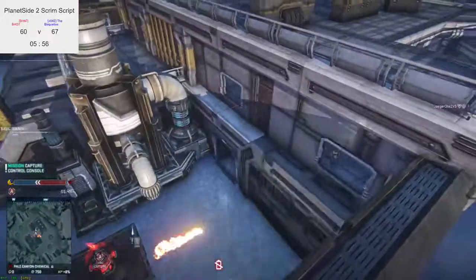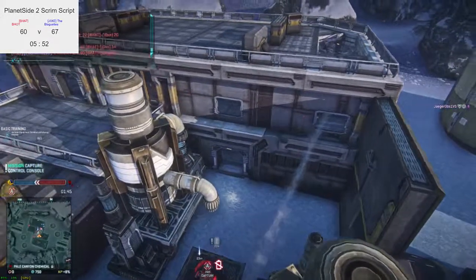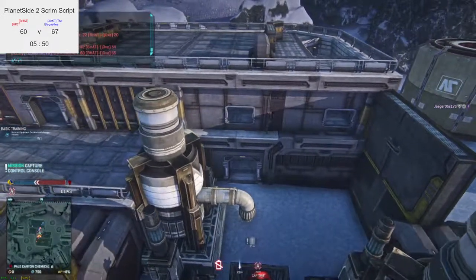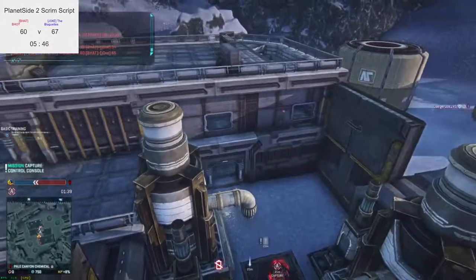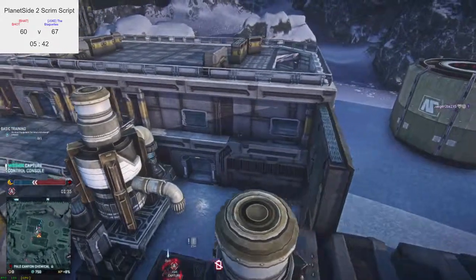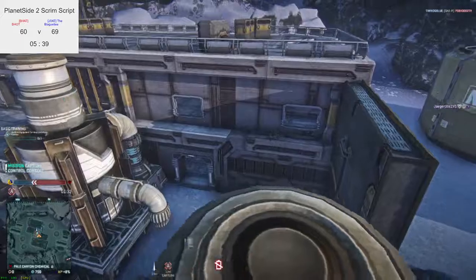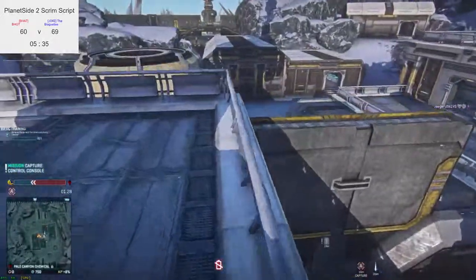TR light assault wins that fight — still a seven-point lead for Jokes though. TR light assault is Boon, as far as we know, who usually plays heavy. He's been training for this type of thing and doing rather well — he's been playing a lot of light assault. Currently nine points ahead for Jokes.